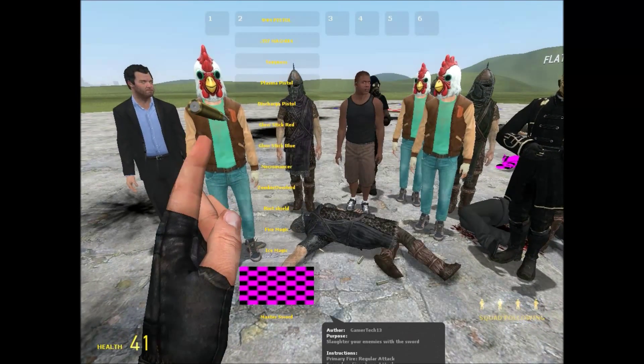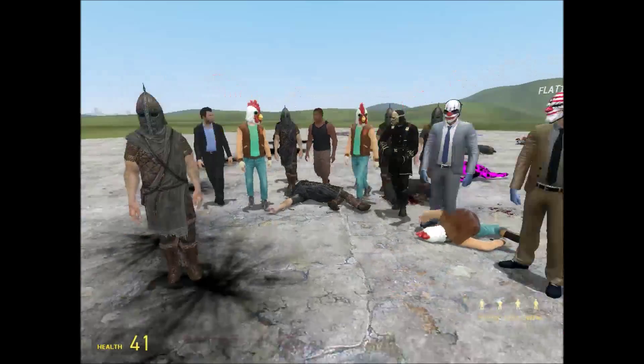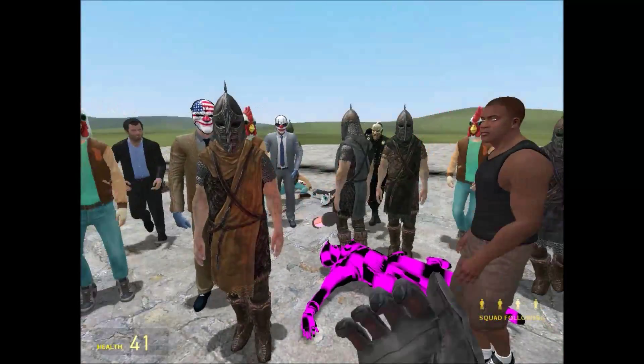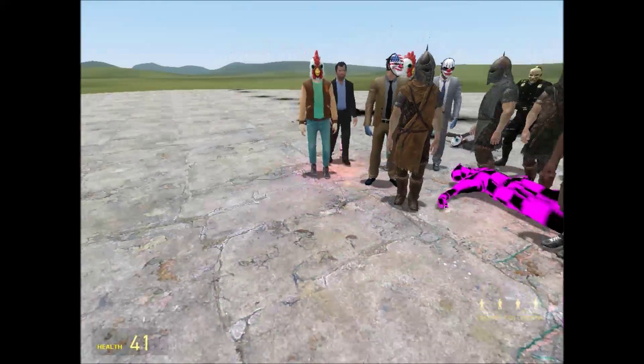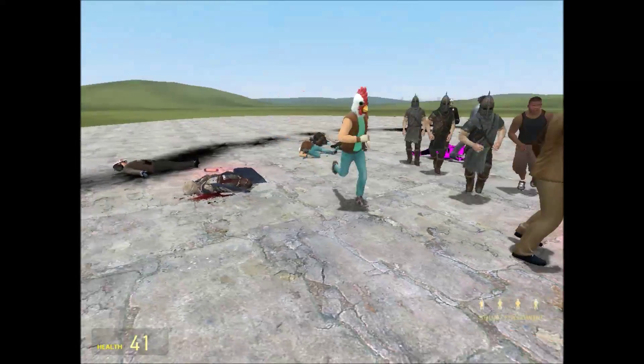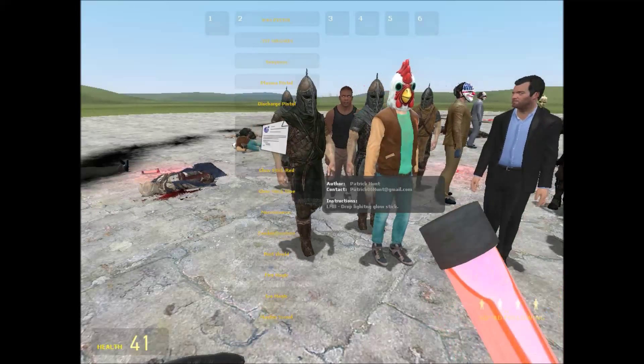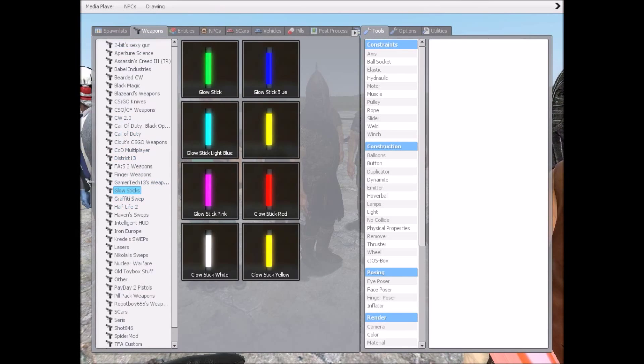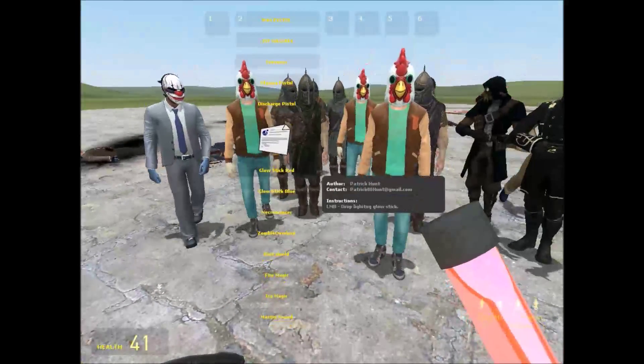So now we'll move on to glow sticks — that's what I just came across yesterday, I believe. What it does: you just toss some glow sticks and it lights up an area with that color. You've got all these different colors; I just have red and blue right now.